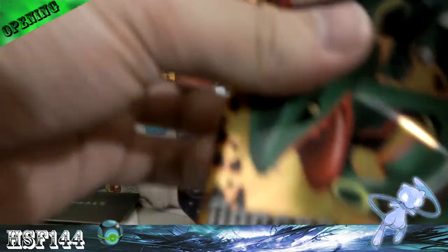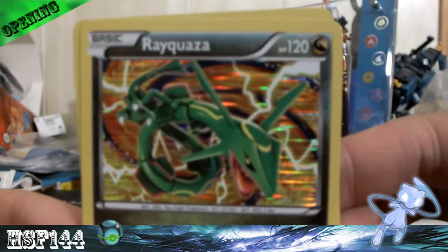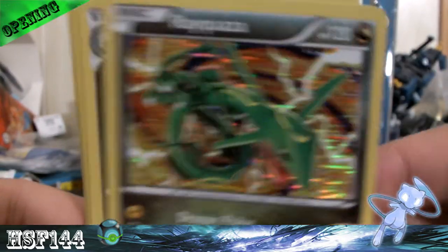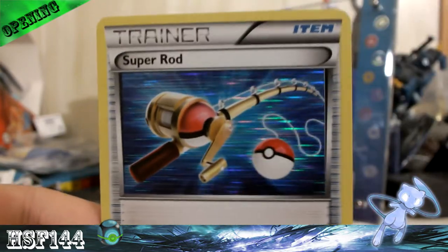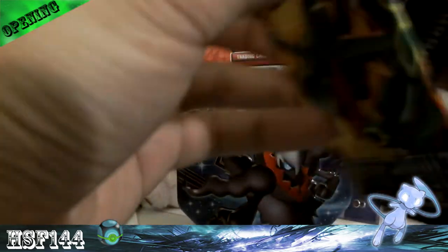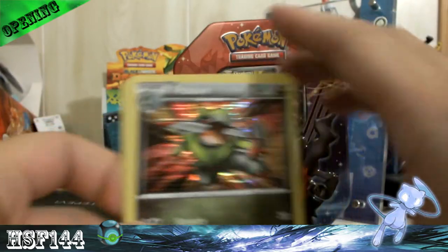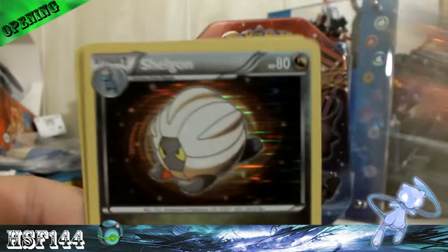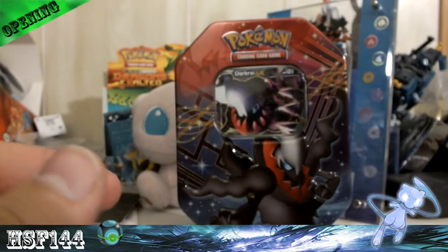Seeing trainers that we use in holographic form is great. Oh nice, the Rayquaza — this is good. The Salamence. Latios. Dratini. And another Super Rod. So this isn't bad. I know there's a secret rare in here. We got Fraxure, Shelgon, Axew, Flygon, and another Dratini.